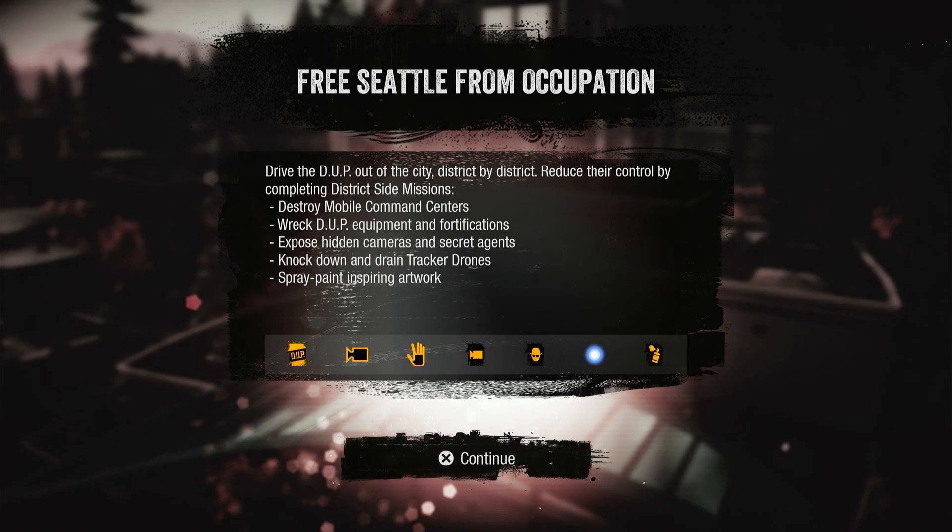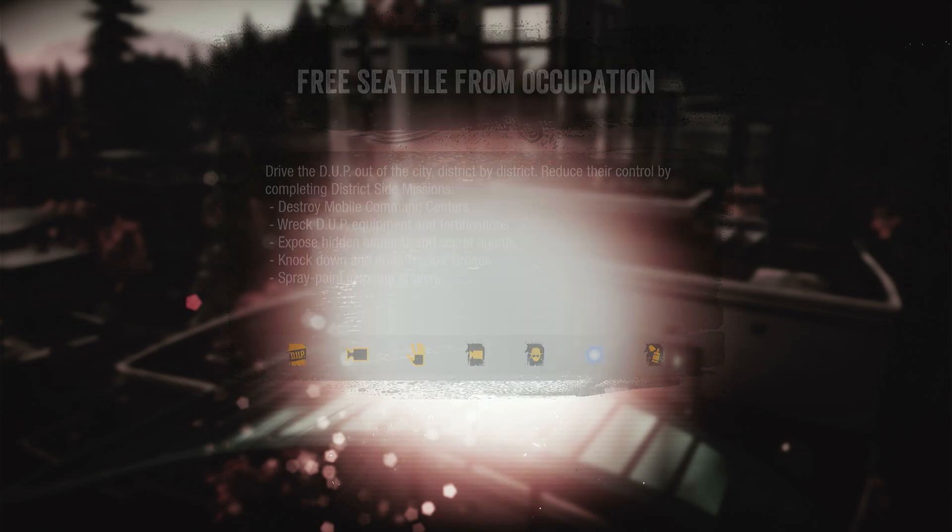Free Seattle from occupation. Drive the DUP out of the city district by district. Reduce their control by completing district side missions, destroy mobile command centers, wreck DUP equipment and fortifications, expose hidden cameras and secret agents, knock down and drain tracker drones, spray paint inspiring artwork — and that's what all these are.